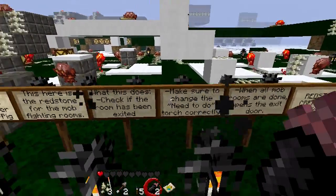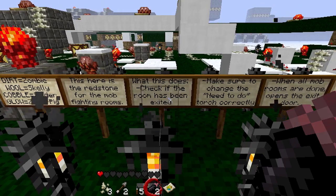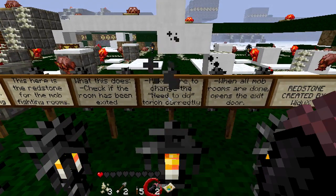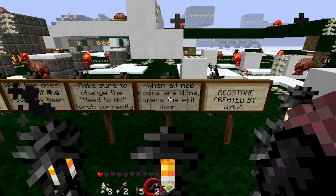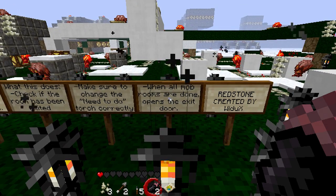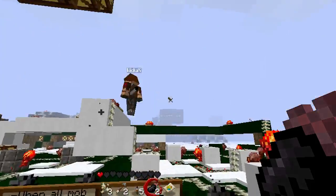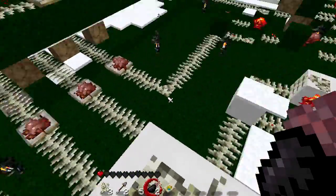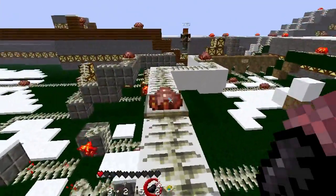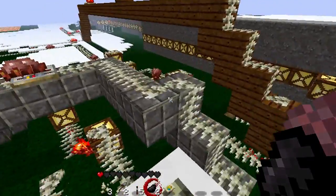Just read the scenes. This here is the redstone for the mob fighting rooms. What this does is check if the room has been exited, make sure to change the need-to-do torch correctly, and when all the mob rooms are done, open the door that lets you out. And this here is the redstone to do that. Oh my god, this is a lot of redstone.